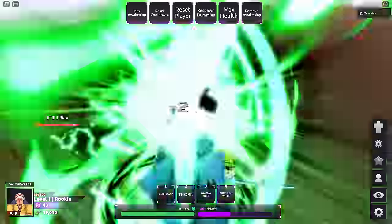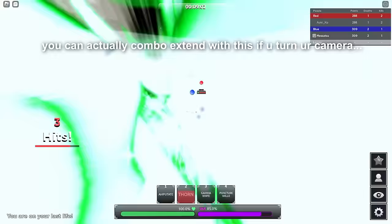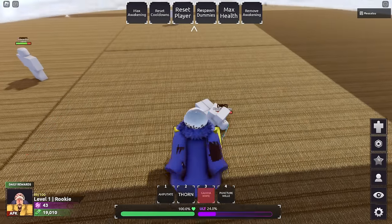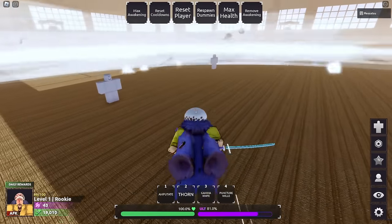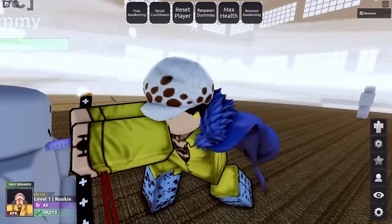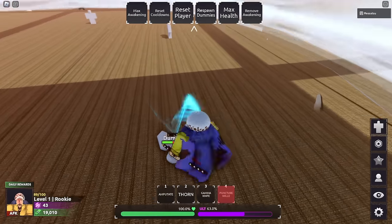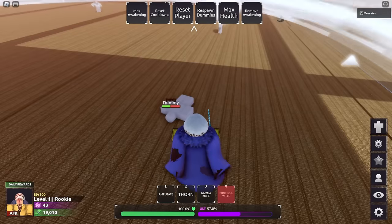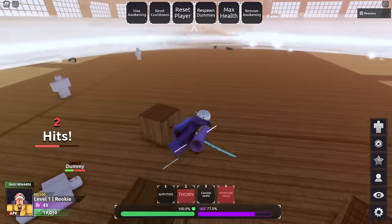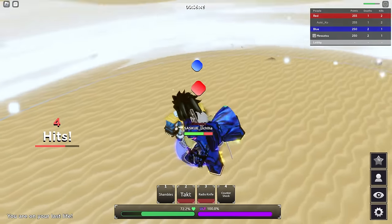Next skill is Gamma Knife - electrocutes the enemy and knocks them back. It goes through block, pretty good as a combo ender if you don't want to use your ult. The ult is Puncture - a cutscene move that does around 60 damage. I think you can combo off it, but it's a one-time use in awakening. You literally just can't damage the enemy when they're in that state. Anyway, let's go into ranked.